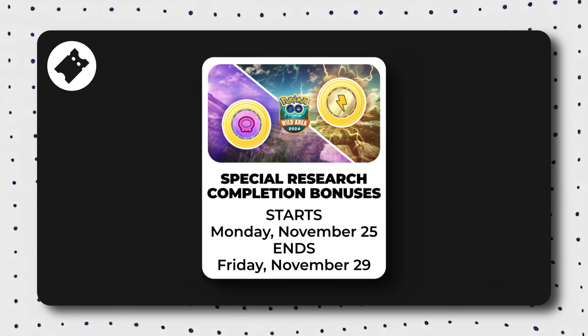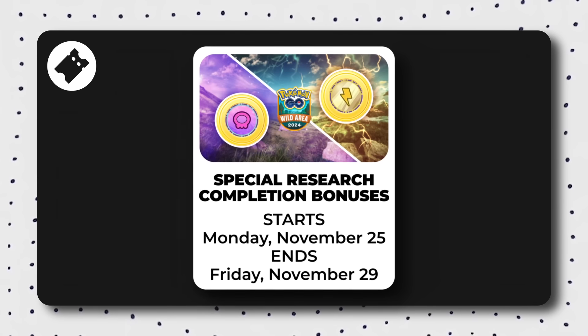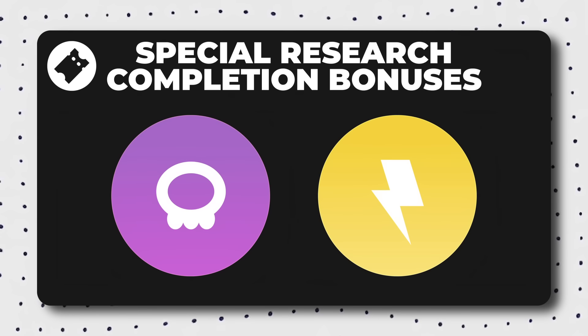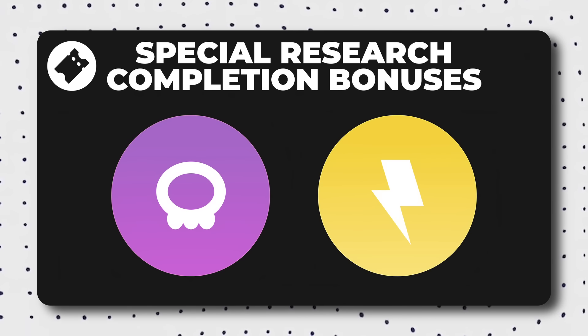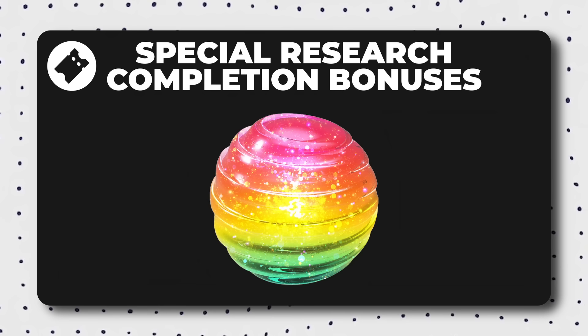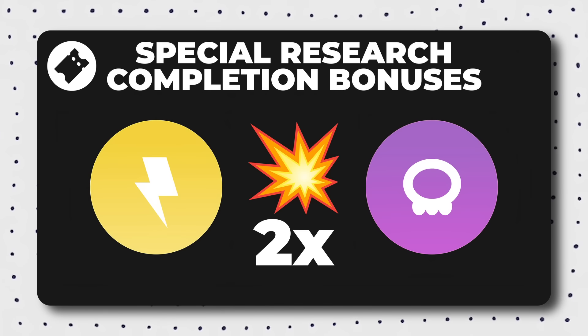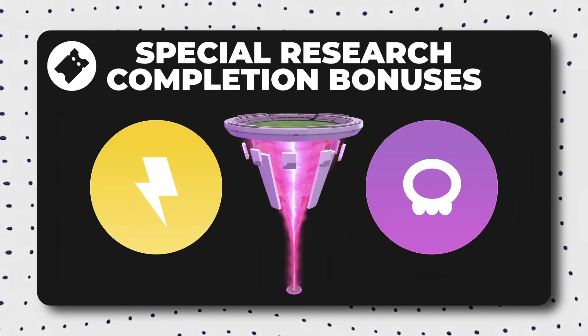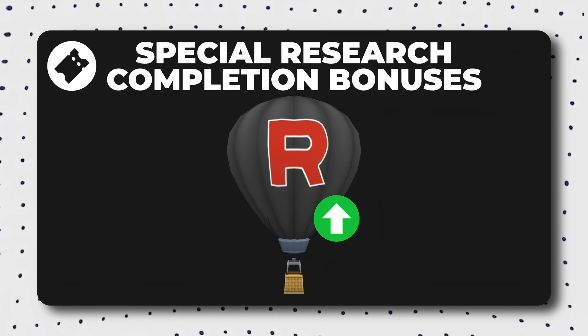If you complete the special research story from Monday, November 25th to Friday, November 29th, you'll receive special bonuses: daily timed research focused on electric or poison type Pokemon with rewards including a Lucky Egg, Stardust, and Rare Candy; double the damage for electric or poison type attacks used in raids, gym battles, and max battles; and Team Go Rocket Balloons appearing more often.